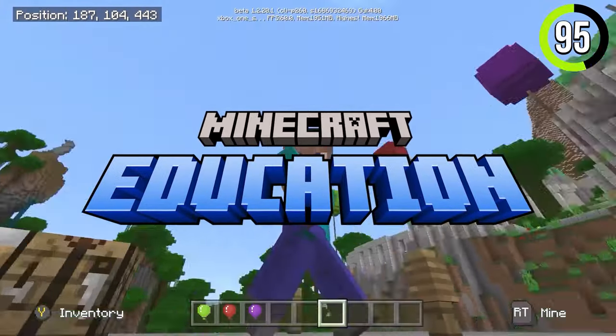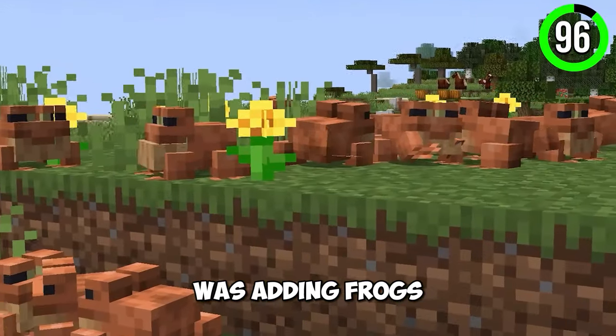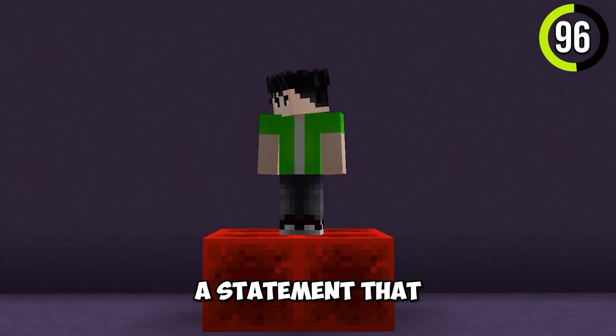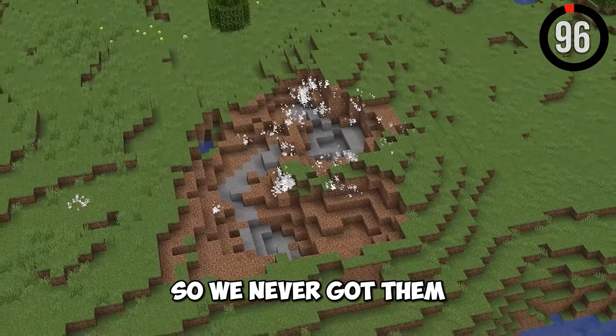Balloons can be found in Minecraft Education Edition, but sadly they're not in Java. When Mojang was adding frogs, they announced fireflies too. But shortly after, Mojang came out with a statement that frogs don't eat fireflies as they're really dangerous to frogs, so we never got them.